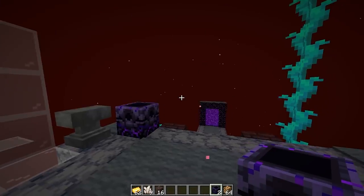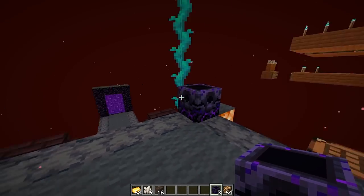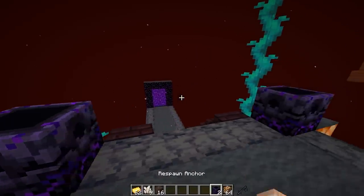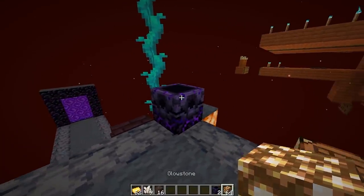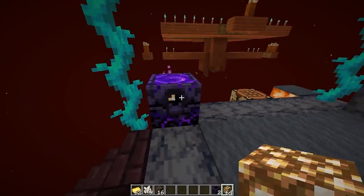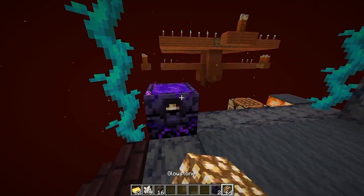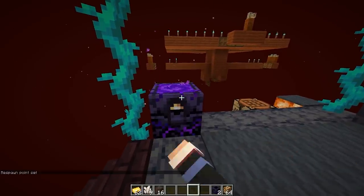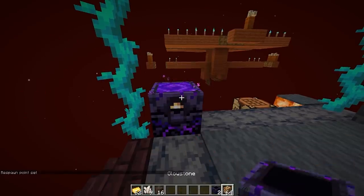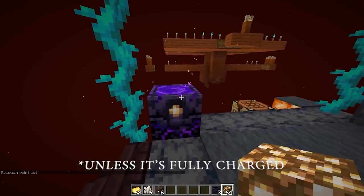In the nether, you will place down your respawn anchor. It doesn't do anything now — it's basically just a fancy decoration. But if you take a piece of Glowstone and right-click it, it is now activated. However, this does not reset your spawn point. You need to right-click it again with something that is not Glowstone — so an empty hand, or soul sand, or nether quartz, or gold ingot, or anything that's not Glowstone. If you right-click it with Glowstone, it will only charge it; it will not reset your spawn point.